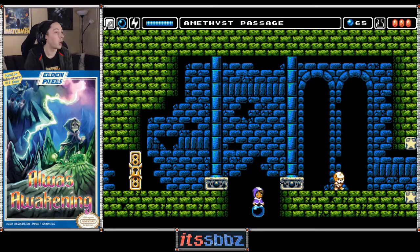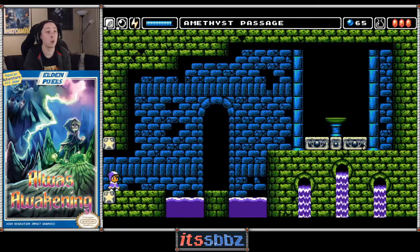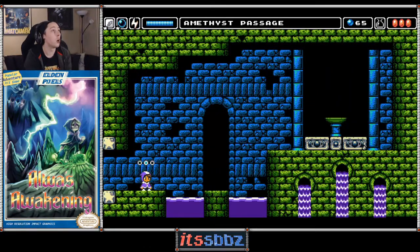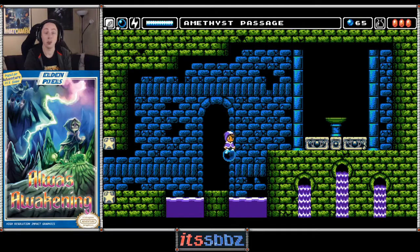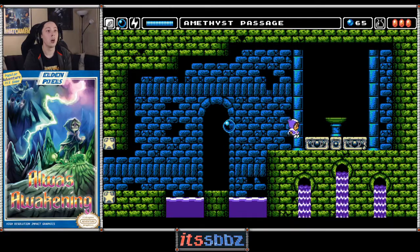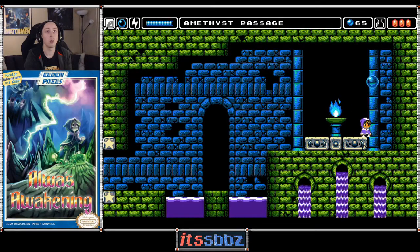We got a key right there — that's the key Clara gave us. Let's get the skeleton out of the way and enter the save room before we do anything else. For being a save room, this is actually quite a hassle. Let's get the game saved and check this wall before moving on.